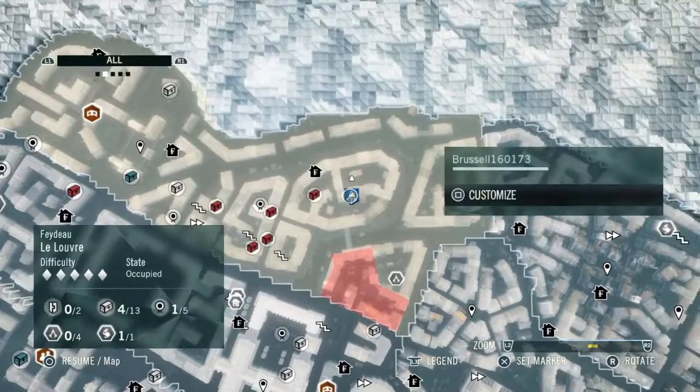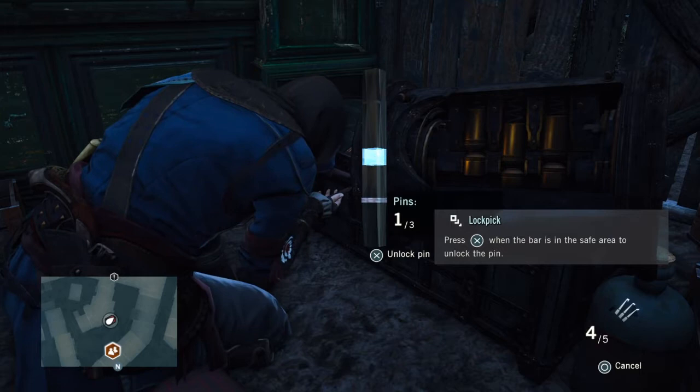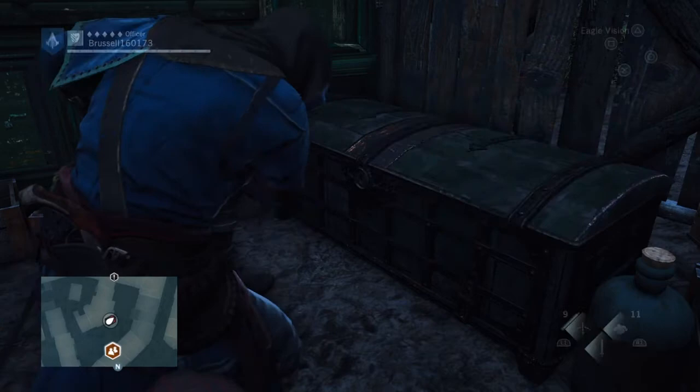From here we are going across to another locked chest, and this one is absolutely surrounded by guards as you can see. Once you've fought your way through them — and you will have to fight, you can't do it any other way — you get a three-pin lock. I think that's only 5,000. That should have been 10,000; there were so many guards there.